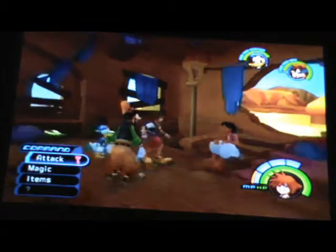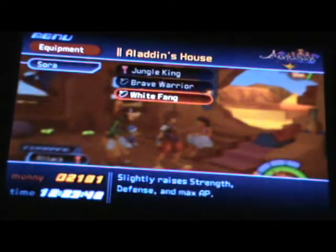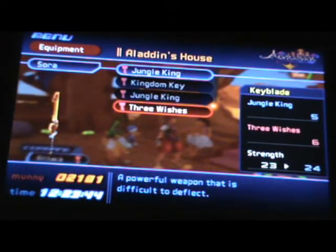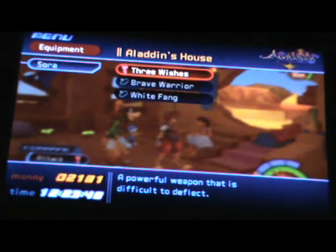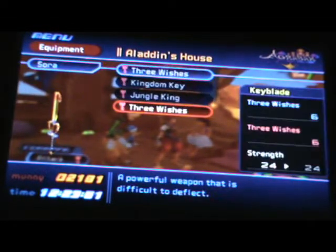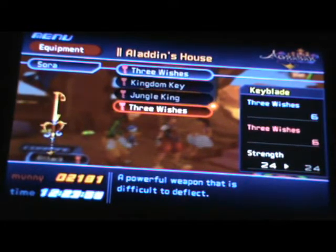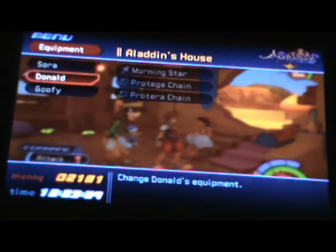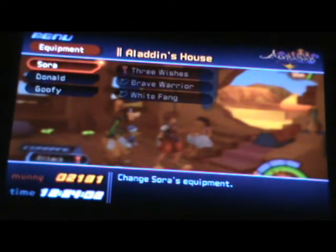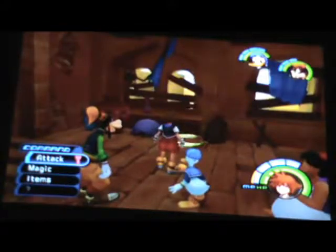I'm actually gonna do a little bit of backtracking here, but first I'm gonna change the equipment from the Jungle King to Three Wishes. I was contradicting myself before saying Jungle King was good — it's not. Three Wishes is better. It's like the king of keys, just a little stronger, and now we can summon Genie, which is pretty cool.